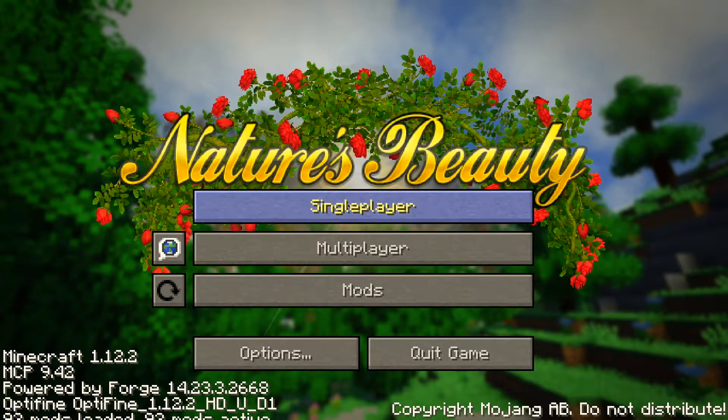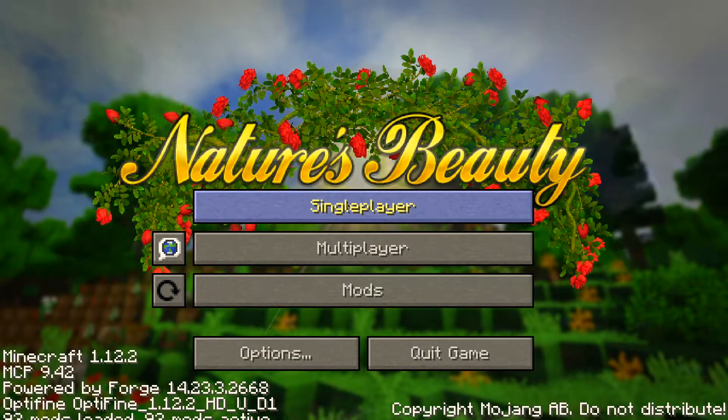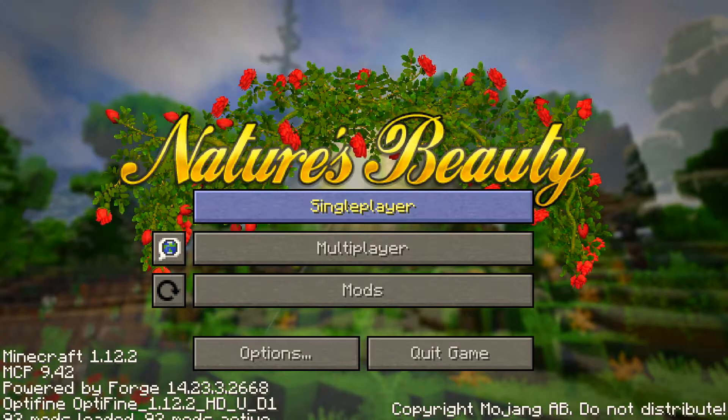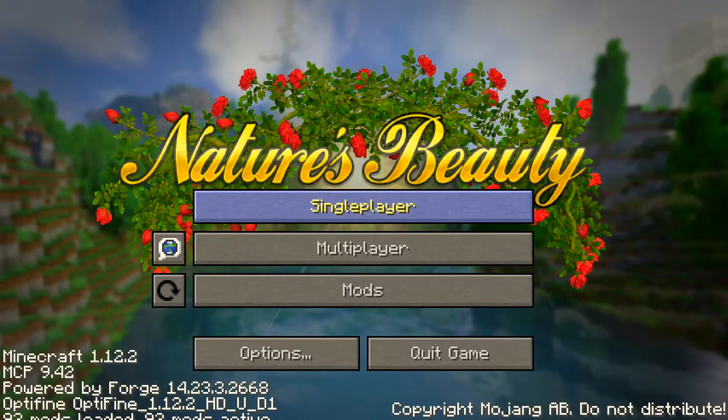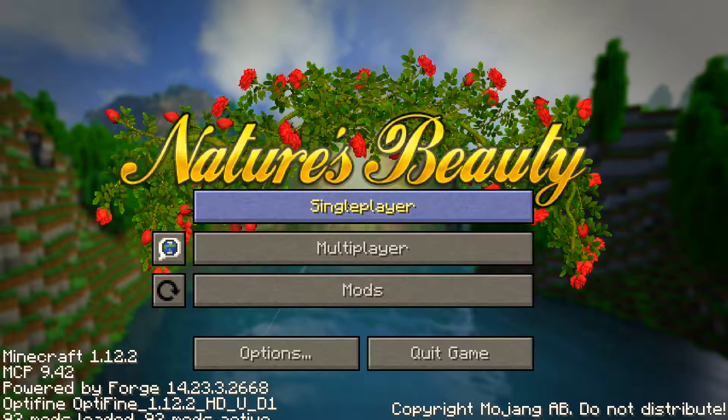Ladies and gentlemen, my name is Vanilla Raccoon and welcome to a new series from your new home for entertainment. This is going to be my playthrough of Nature's Beauty, which is a mod pack made by Wells Knight of Hermitcraft, and this is pretty much his take on what Vanilla Plus is.